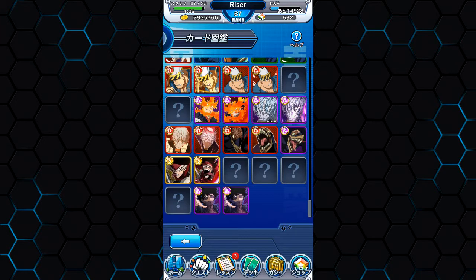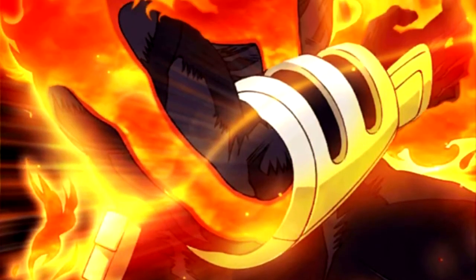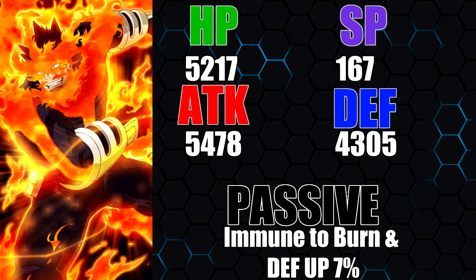I wanted him, but it was kind of out of necessity — I just wanted an Endeavor and didn't really care if it was Smash Best or not. So EX is a pretty good bargain, at least for me. We now have an intelligence balance type Endeavor.